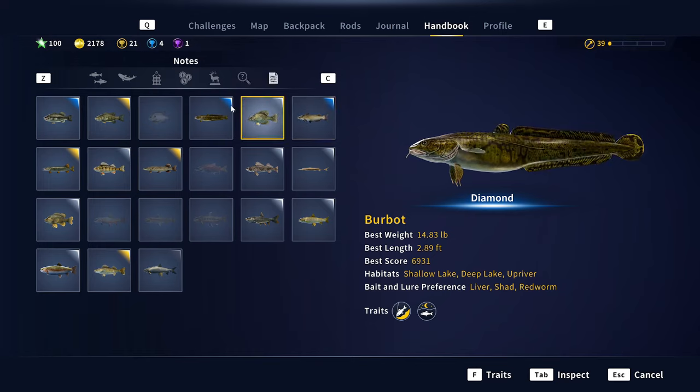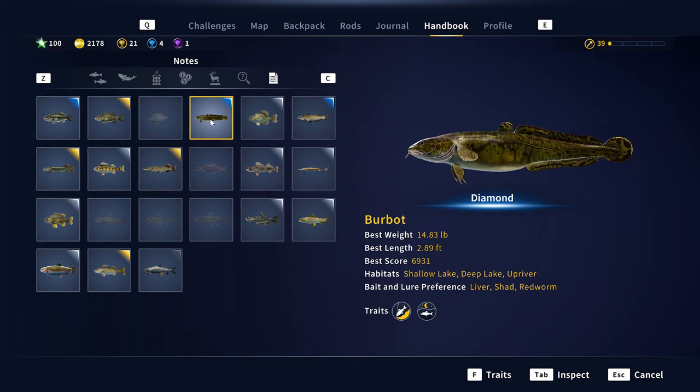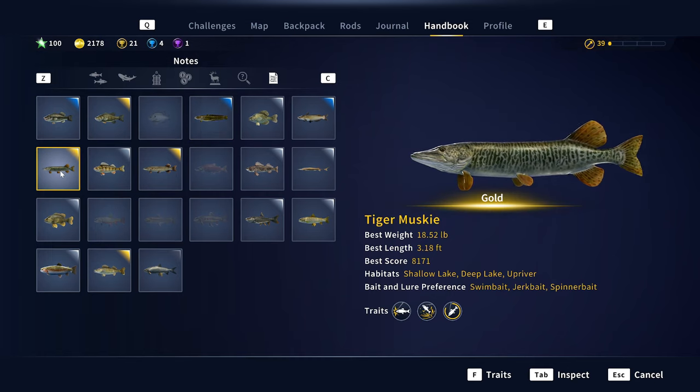If you look in the handbook and click on the fourth fish, there is the burbot. My best of the two diamonds was 14.83 pounds, so you need a rod and reel that is good for 15 pounds and you'll be all set for a diamond burbot. There's tiger muskie too — that's what I was actually fishing for. I did manage to get a gold but still did not get the diamond, so I will be going back to that spot. At least we did pull two diamonds from it.